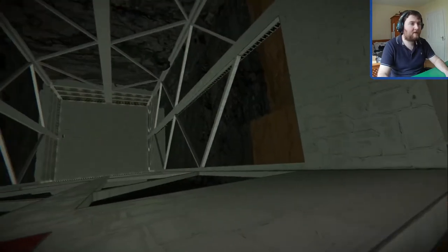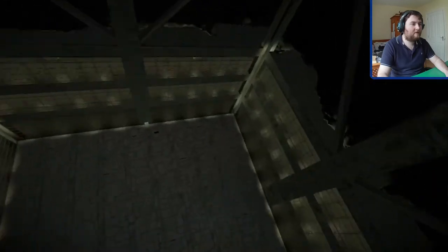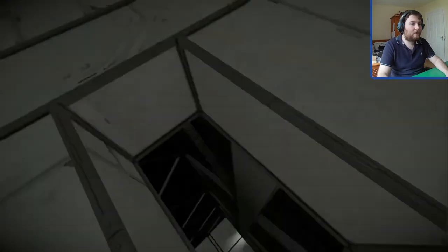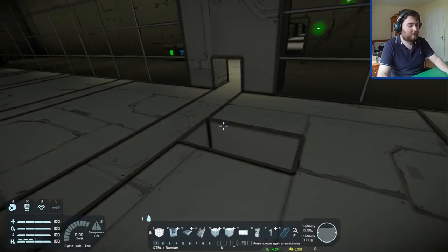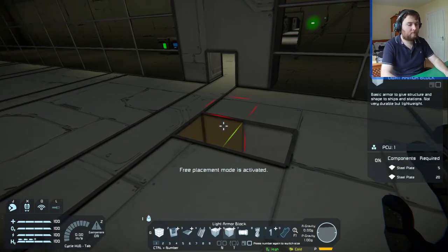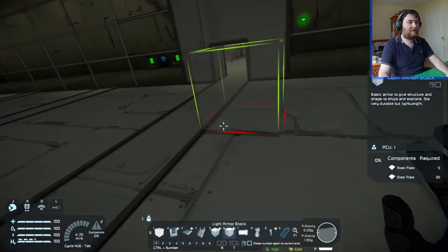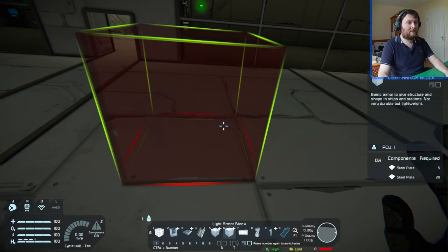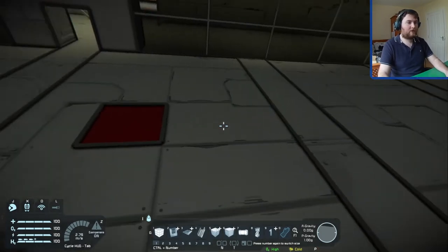That's pretty much the base built. You can tell this whole exit was an afterthought because I had to divert the tube around. The doors are still slightly open — I might just get rid of them. When I paste this world in there won't be doors because it's a subgrid. That's the base and the lift shaft — happy enough with it. By the way, if you didn't know — if you want to set the colour of something, not a lot of people are familiar with this tip.